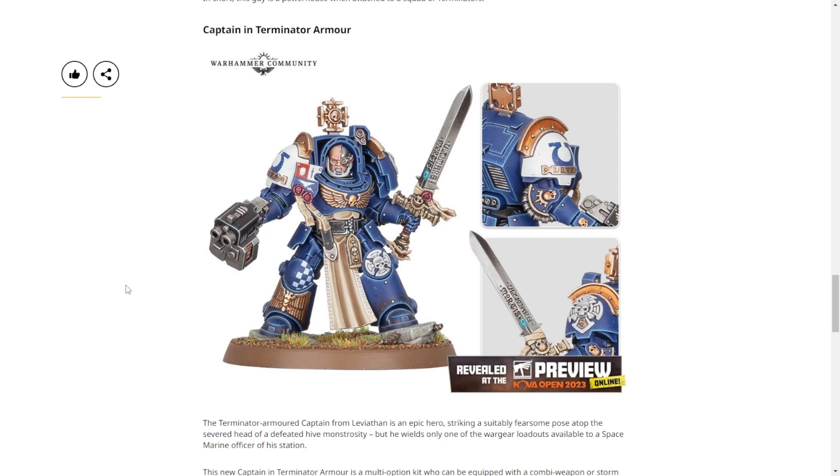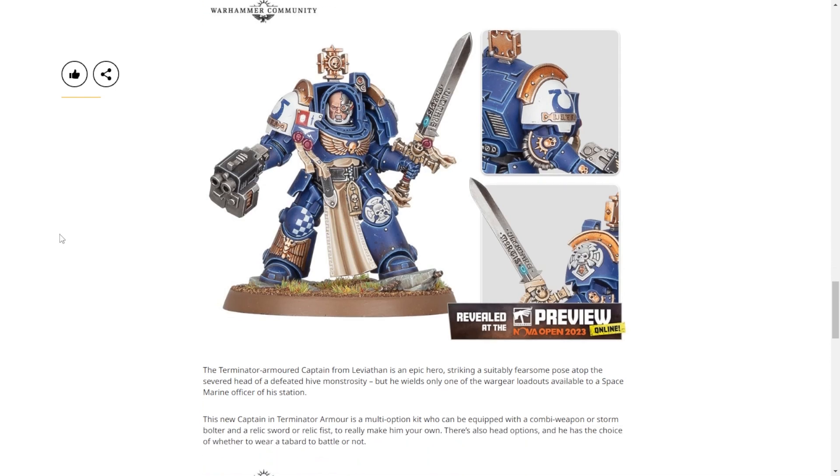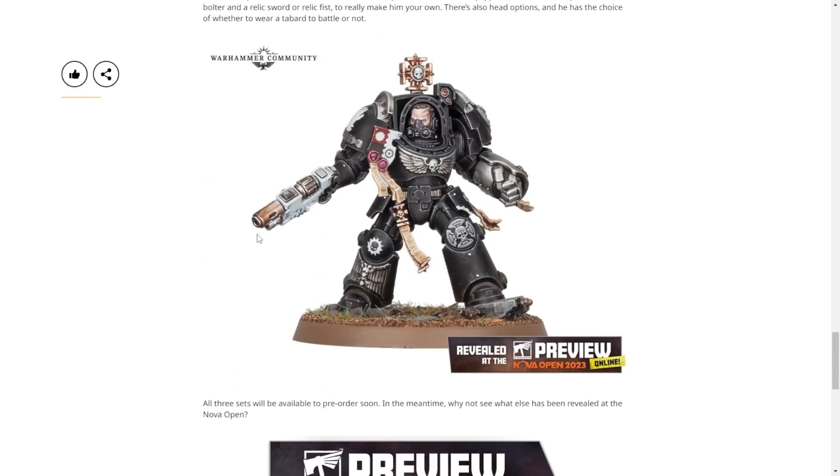And then we've also got the new Captain in Terminator armor — again, this was in the Leviathan box as a monopose kit, now it's a multi-part kit. Hopefully with better weapons, because he kind of has weak weapons to start — only strength five, two damage, two AP. I like giving him all fists all the time. I like his sidearm though — that's a combi melta, which now is just a combi weapon. I like that it's white compared to his black armor.